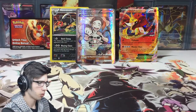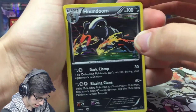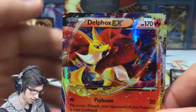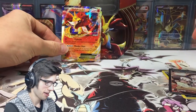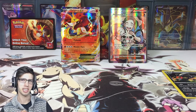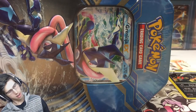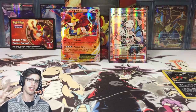What a nice little opening — what a nice way to kick off the Power Trio Tins. So we've got the Houndoom Holo from Plasma Blast, the Full Art Pokémon Fan Club from Flash Fire, and of course the Delphox EX which is the freebie of the tin — not a bad looking card if I do say so myself. If you enjoyed this opening, be sure to hit that like button and let me know what you think in the comments. I'll see you guys in the next Power Trio Tin — I'm going Greninja. Make sure to subscribe if you're new to the channel.